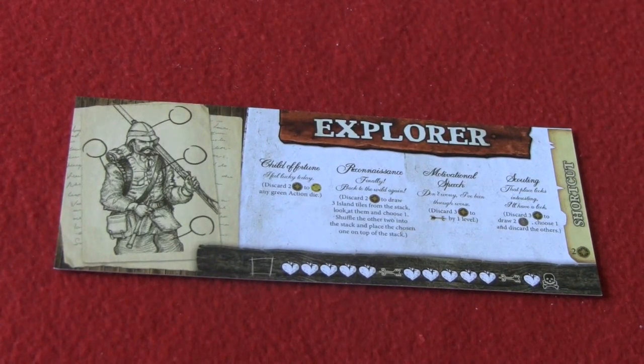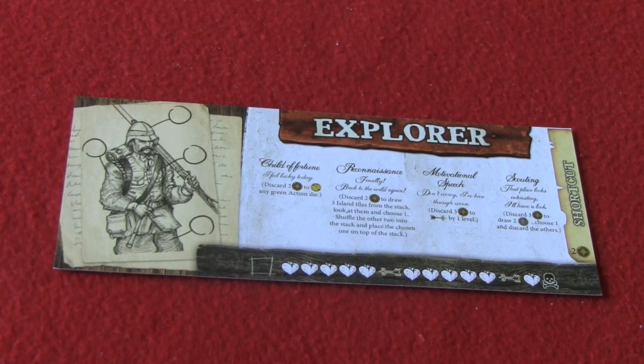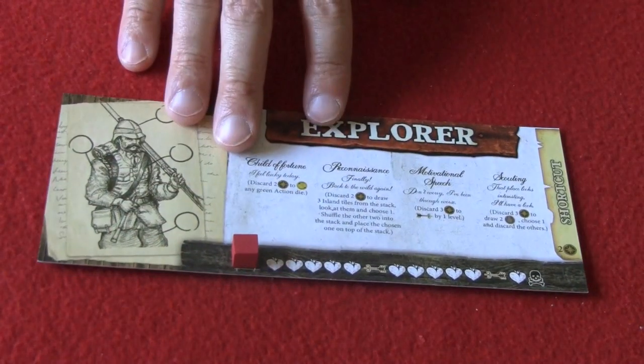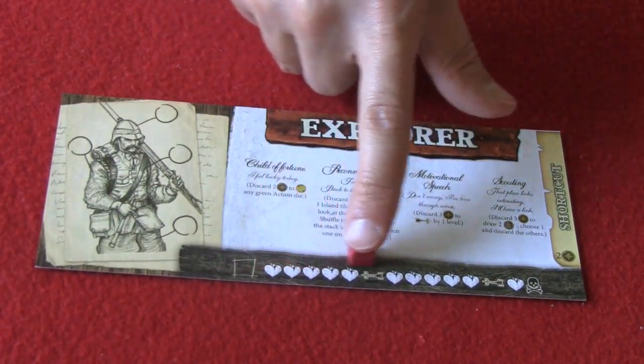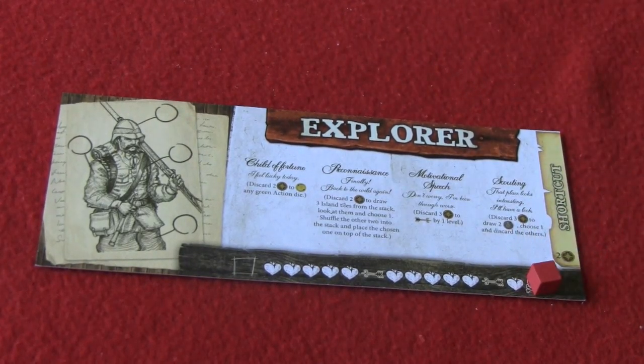There are four skills. Each character has what are called determination skills, where they can use determination tokens to activate those skills. Each character also has a life track, and they'll receive a small red wooden token to track the wounds they receive throughout the game. When a character's life token reaches the skull and crossbones, that character is dead, the player's out of the game, and all the players lose, and the game wins.